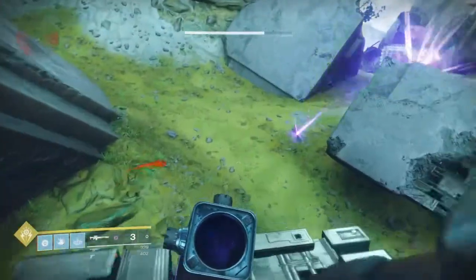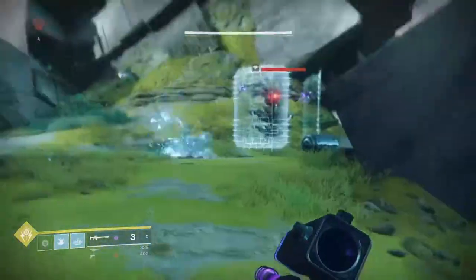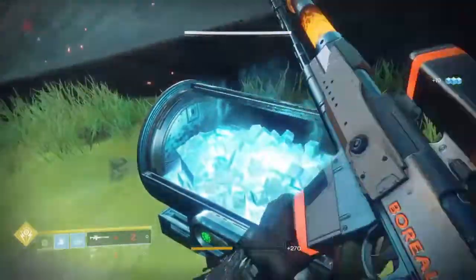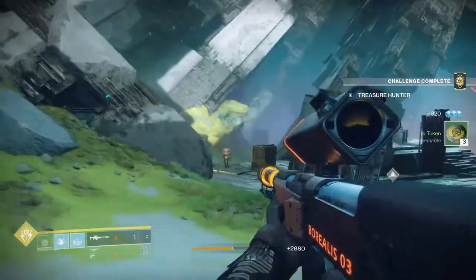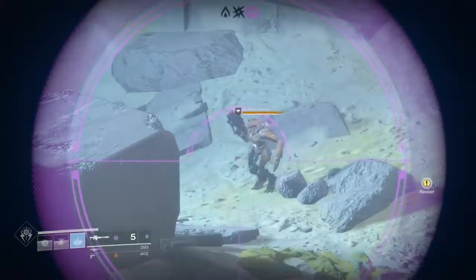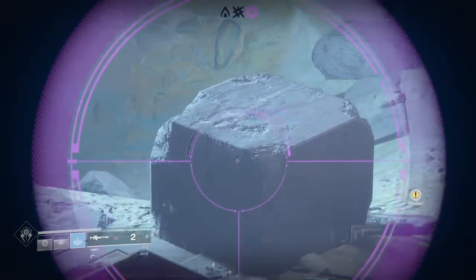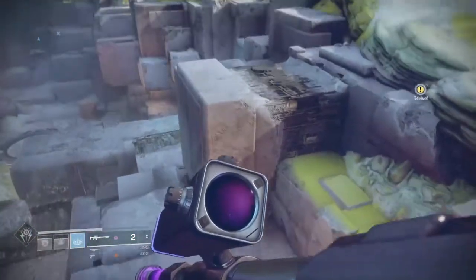Every time you pop an enemy shield with this particular element, it does an elemental explosion and does even more damage. The initial perk — I forgot the name — is that if you pop an enemy shield with the matching element, you get one bullet back into the magazine. So if you see a whole bunch of Centurions, Minotaurs, or Wizards, you can basically get a bullet back every time you kill an enemy. And that is pretty awesome.